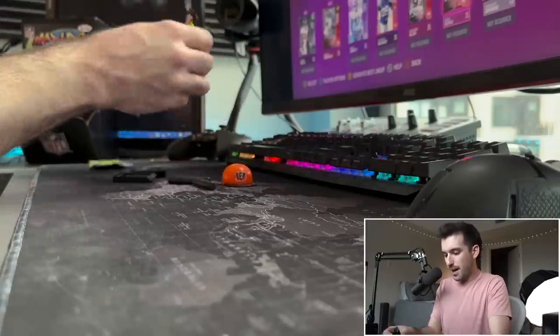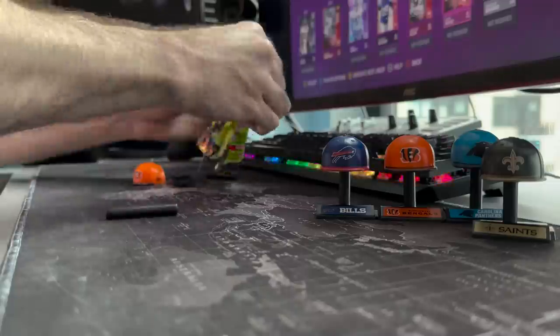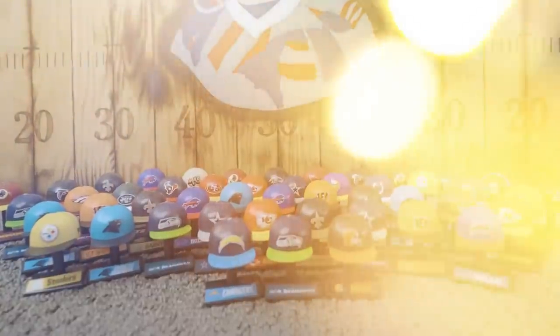Let's open the rest and see if we can get four other teams we haven't gotten. Here's the Bengals — we've already gotten them. And here's the Panthers — we've already gotten them as well. Unfortunately we only got duplicates at the end, but this collection is actually pretty sick. Here's the final team and here's the final collection. If you enjoyed the tiny hats, you're gonna love the tiny helmet team building video I did — just click up here.